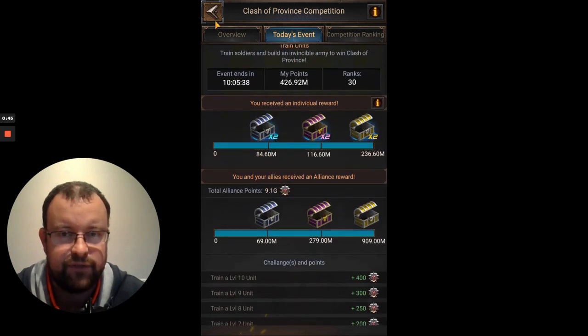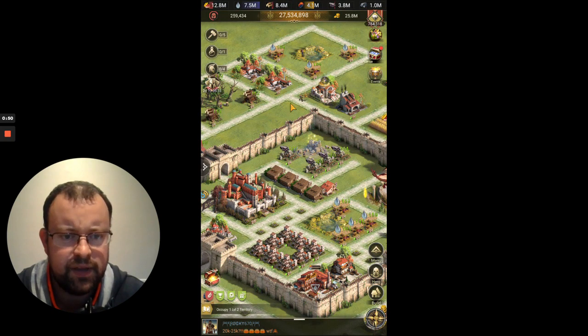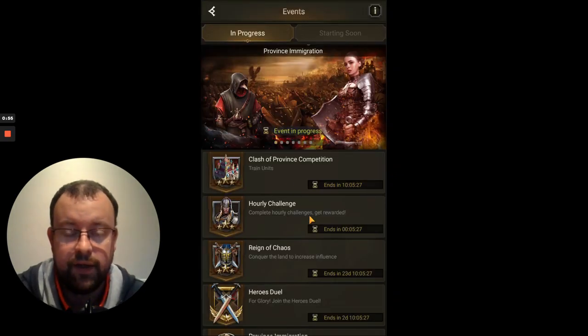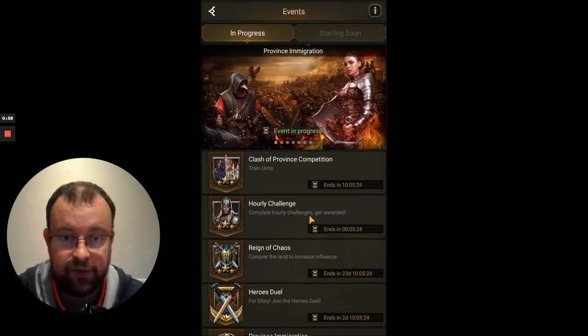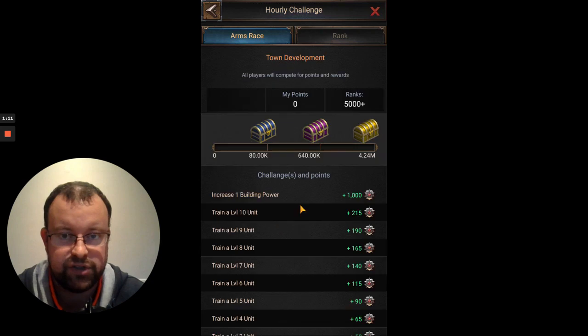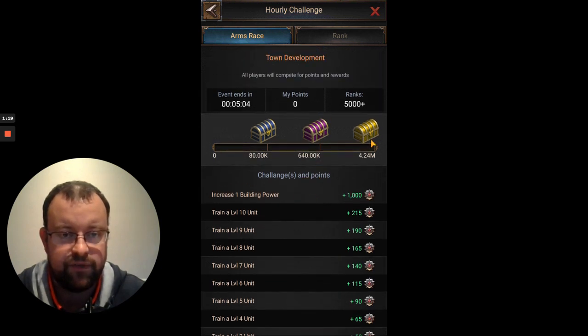This is for me the best day for trying to get box rewards on the hourly challenges. There are 5 minutes left of the current hour. Each Clash of Province day has 24 hours and the hourly challenges work on 3 cycles of 8 hours. On training day there's a really nice sequence — on the 6th hour is this current hourly challenge, which combines training units with building power. If you're a C25, you need 4.24 million points to get the 3rd rewards chest.